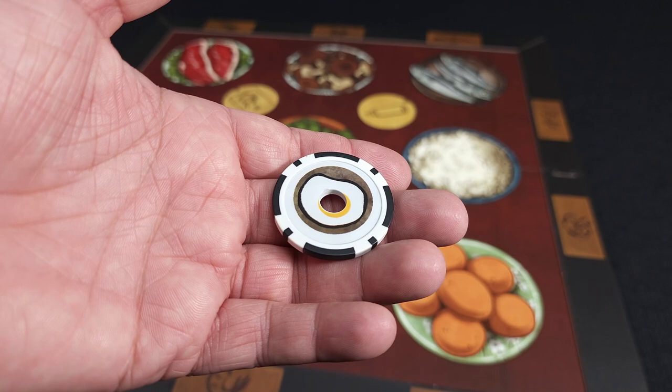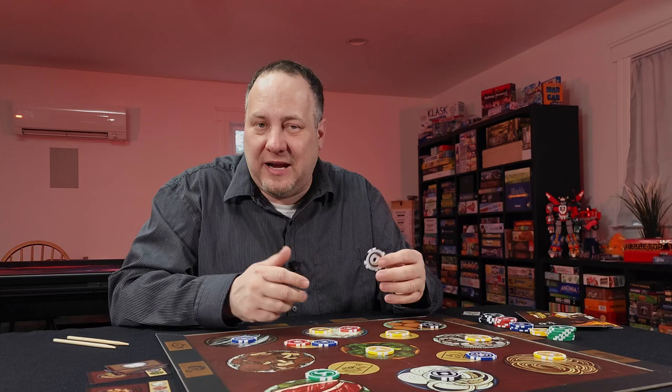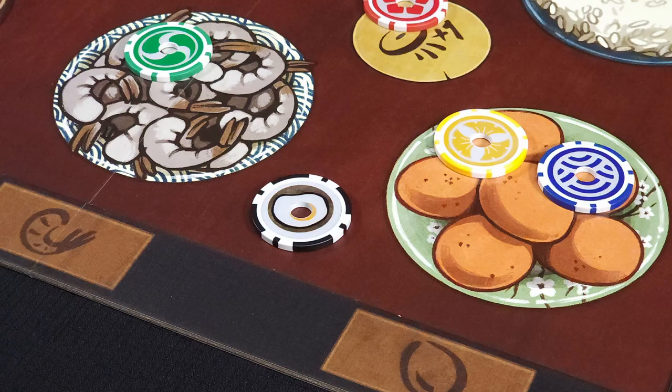Lastly, there's the fried egg promo token. At the beginning of the round before any chips are thrown, the head chef tosses this egg onto the griddle. Wherever it ends up by the end of the round, the space underneath it is nullified — that could be an action space, an ingredient space, or the remaining open board area, meaning no one gets chili that round.